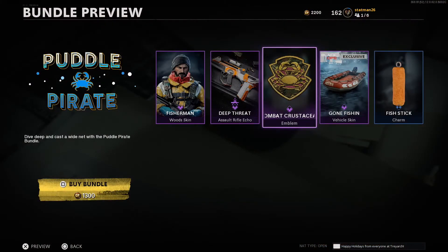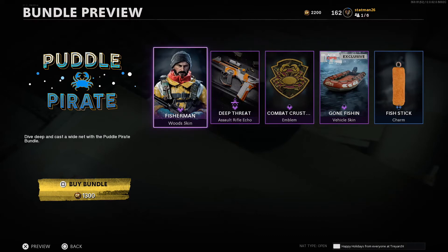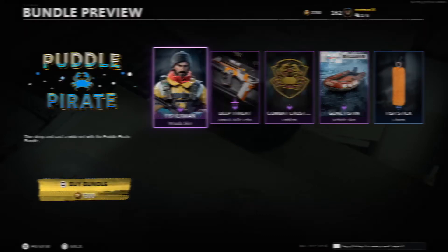Today's bundle is called Puddle Pirate, available for 1,300 COD points. This one features an operator skin for Woods, a weapon blueprint, an emblem, a Black Ops exclusive vehicle skin, and a fish stick — I mean, a charm. A fish stick charm? Let's just get into it.